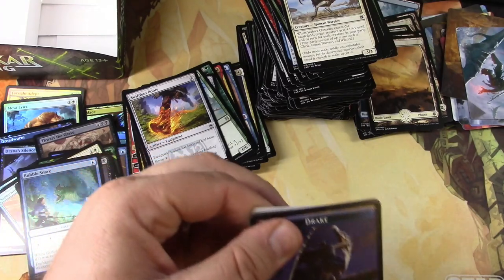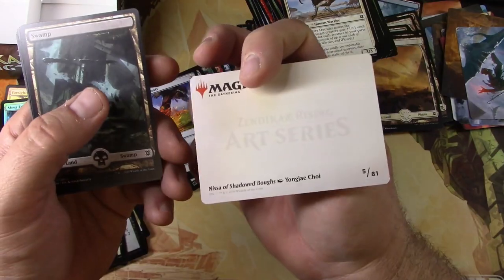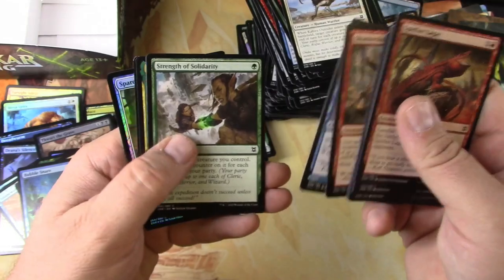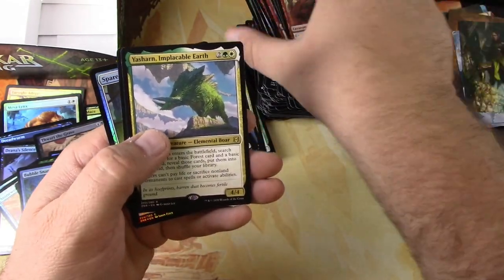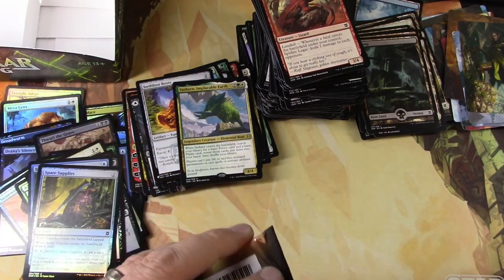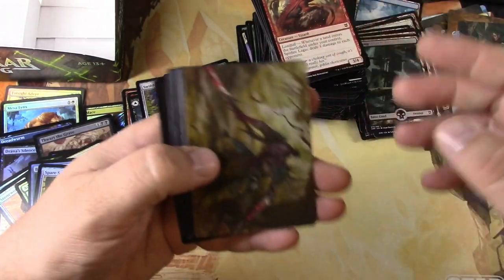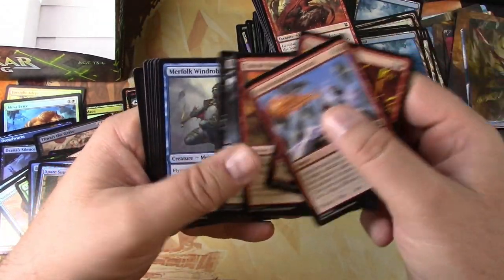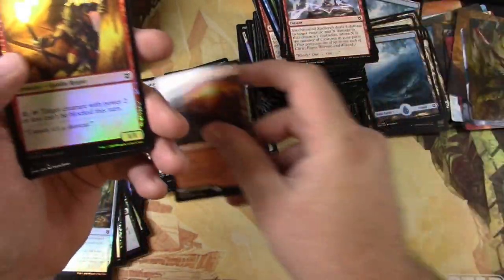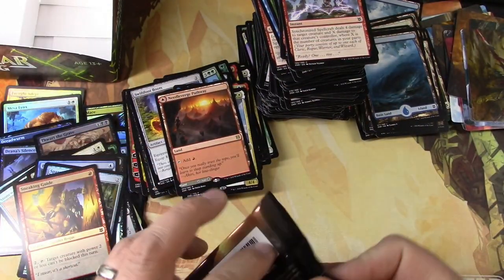I think I need another signature card here too, I think I'm about due. Nah — it would have been nice to get that one on a signature. And this is Shadow Boughs. Yeah, Shorn, Shorn, Herd, and Kaza, and Spare Supplies. This rare — Needle Verge Pathway. And a Sneaking Guide and a cat. Alright, one pack left and we'll scan these up.